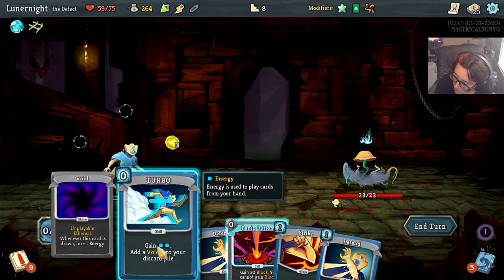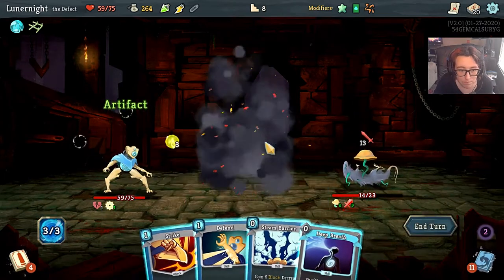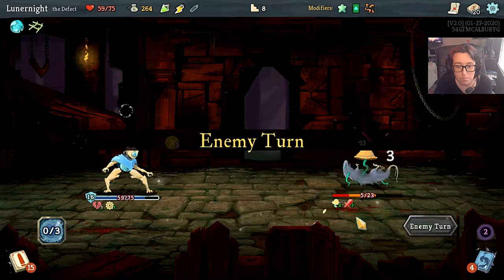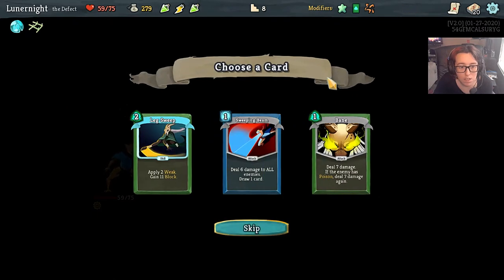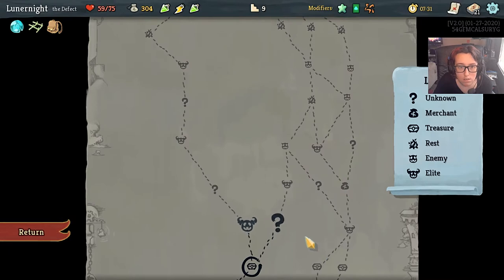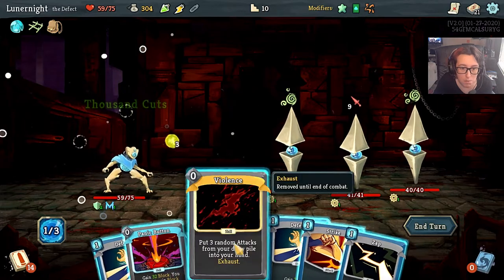Just do it — it'll be totally fine, everything will be totally fine. Two Defends and a Strike — awesome. I'm gonna kill you, you're dead! Lake Sweep would be really nice but I kind of want Sweeping Beam for more card draw. Bag of Preparation — hell yeah, all the card draw! There are three elites there — I'm gonna use my dexterity potion and grab A Thousand Cuts. Enact a little bit of violence.